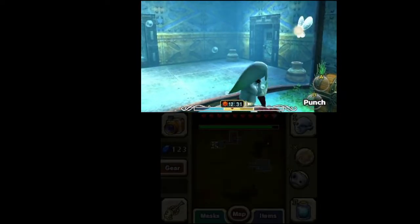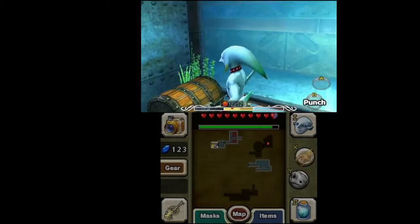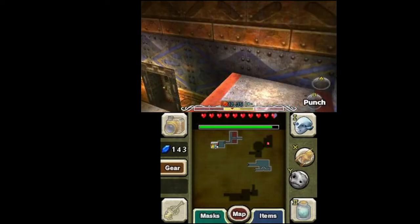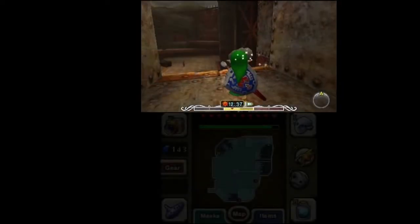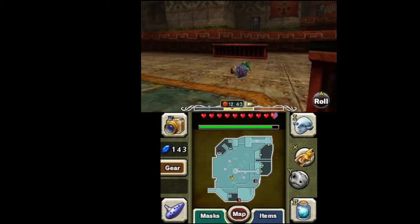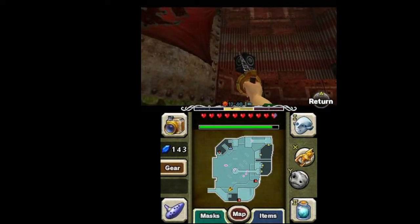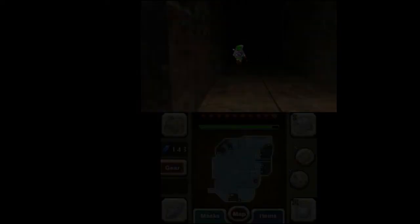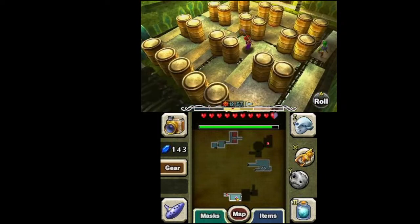Let's capture this egg too. There should still be two eggs in the Pirate's Fortress — let's finish the job again. Opening this chest gives us a red rupee. This is very much like rescuing the carpenters from Ocarina of Time, and we're dealing with the Gerudo too. You have a way to sneak past the guards easily — this is just a cakewalk now that you have the Stone Mask.